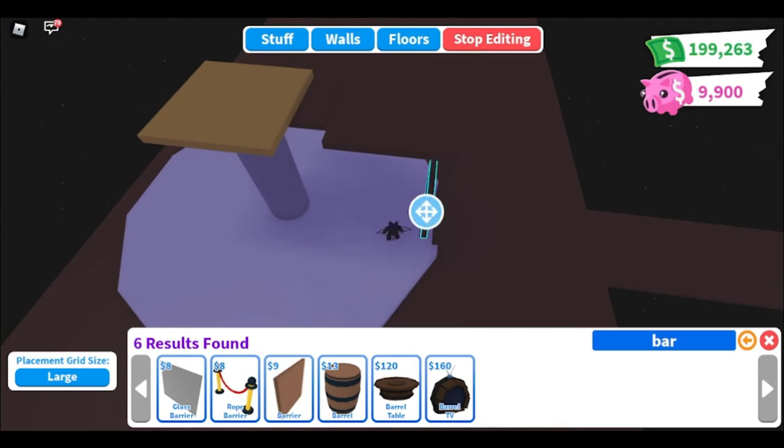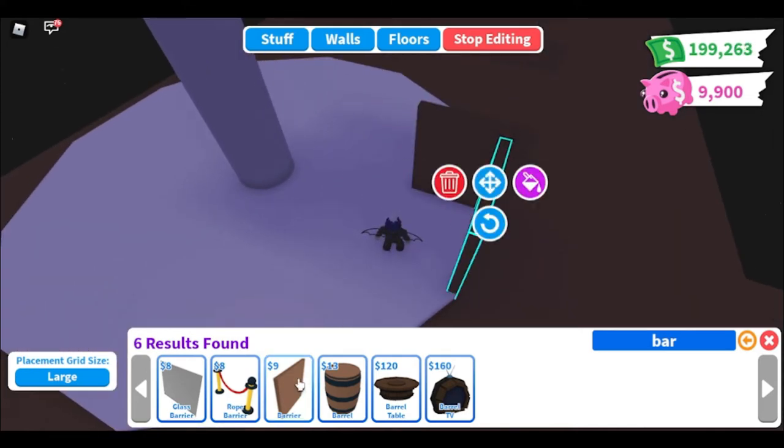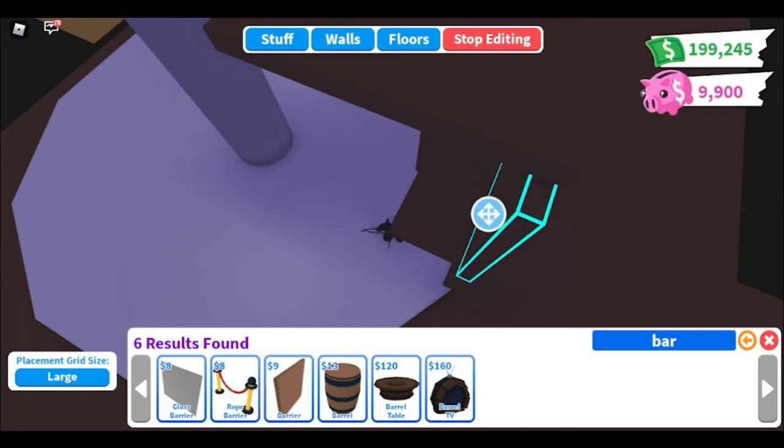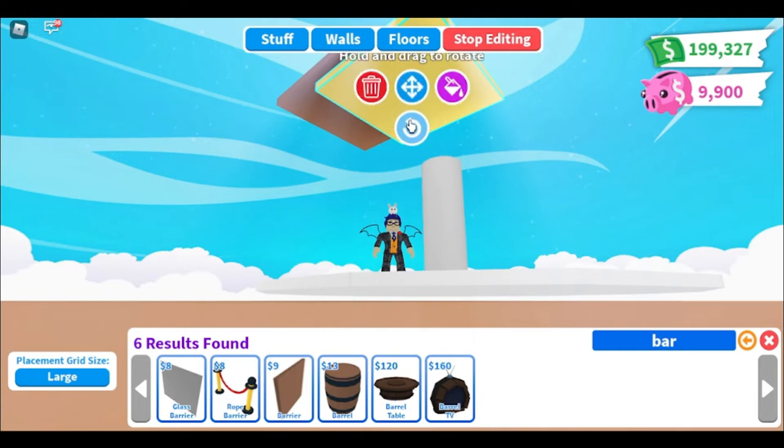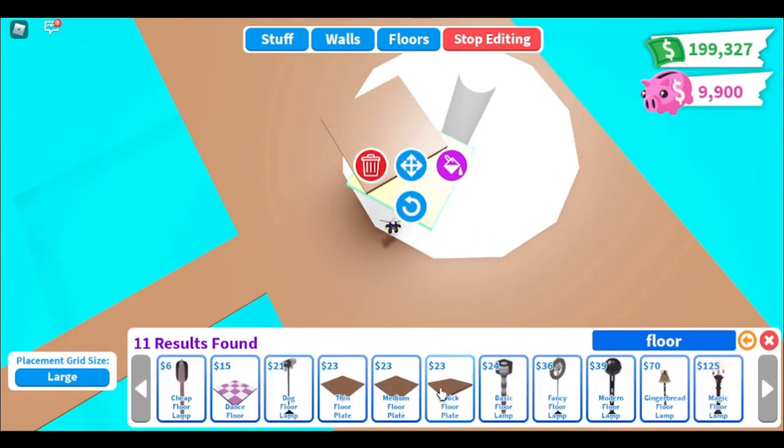I'm just using the barriers right here to make sure they're nice and even. After I find they're nice and even then I'll start working my way around.